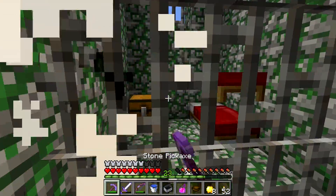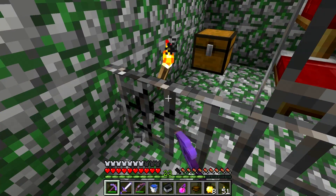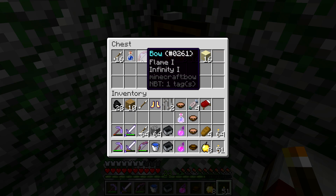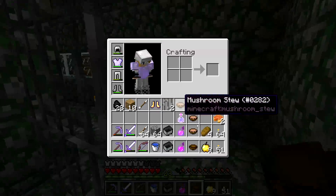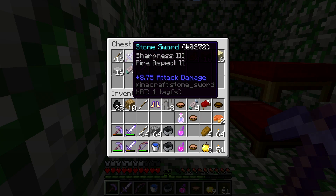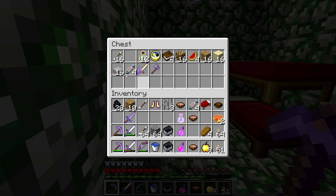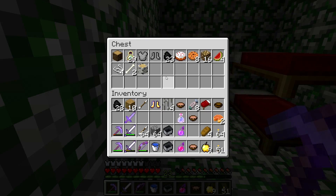We're probably going to get tons of loot in this place too. Look, a bed — let's take one of these with us so whenever it's nighttime we can just sleep. Flame and infinity — all right, leave that there for now. Oh, efficiency four, sharpness three, fire aspect two — that's actually really good. Cooked fish, I'll take. We still don't have a ton of food because our mooshroom farm isn't quite up and running. I also brought feather falling boots just in case.